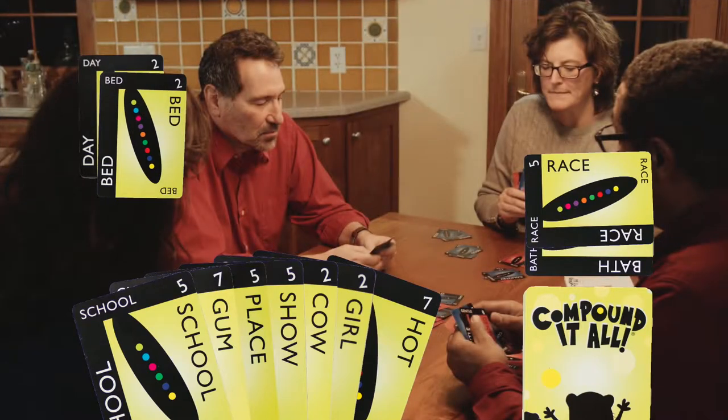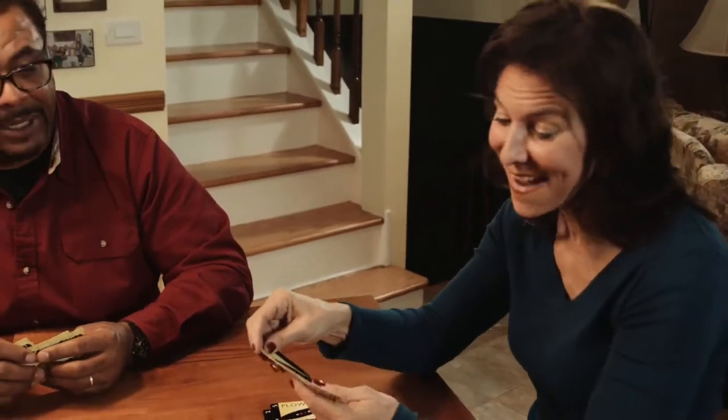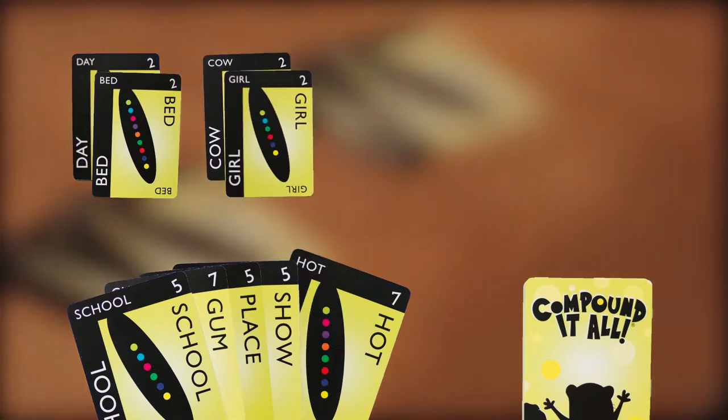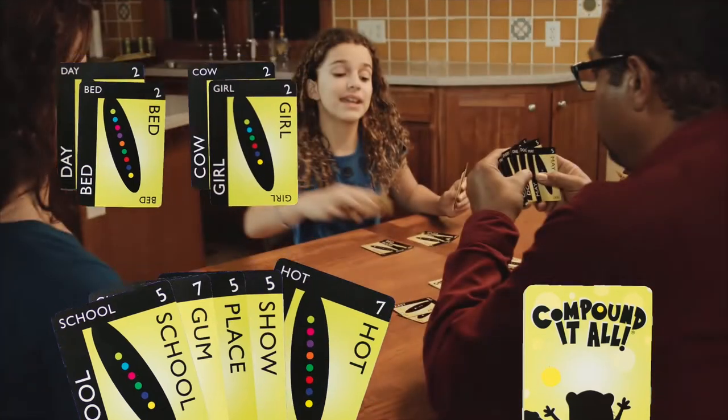If you can't use anything in the discard pile, you must draw from the deck. Once you've drawn, just make and play matches. I already saw Cowgirl, so I can play it now. Cowgirl is worth 4 points — 2 from cow and 2 from girl.